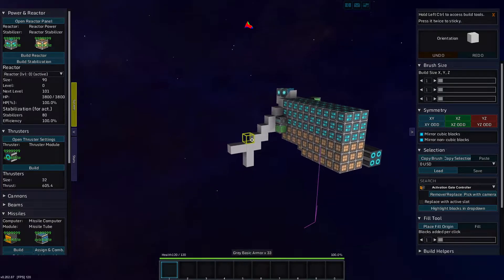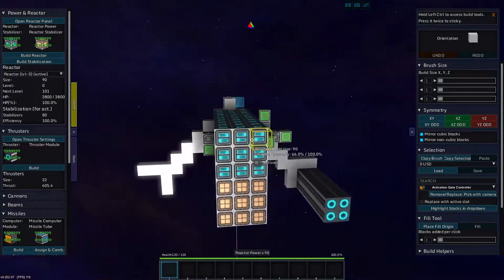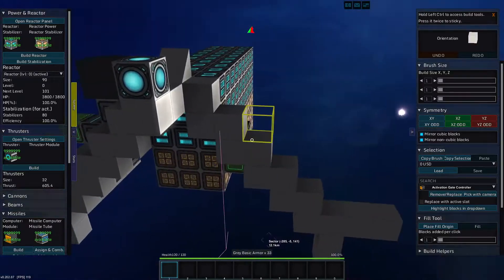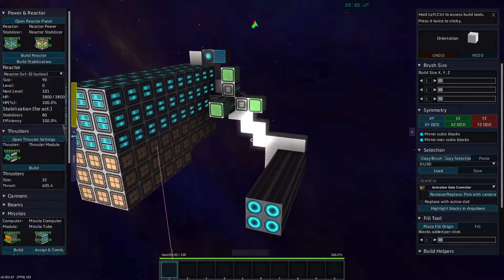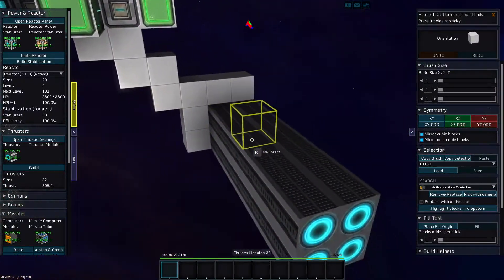Greetings and salutations! My name is JW608 and today I am playing Starmade. We are back with my little spaceship with the excessive amount of thrust. We were trying to make the fastest spaceship there is.